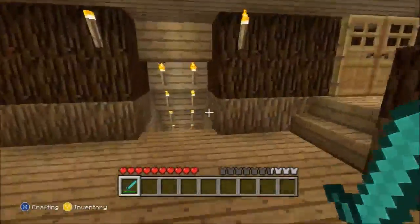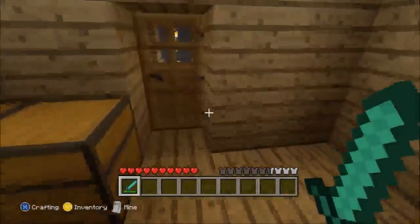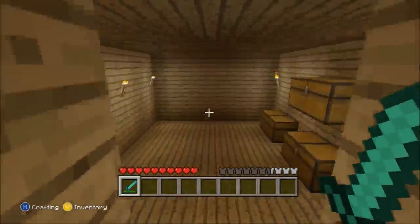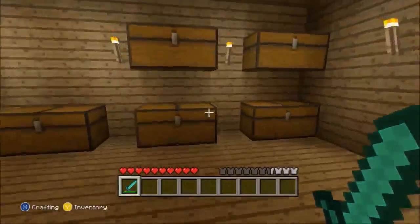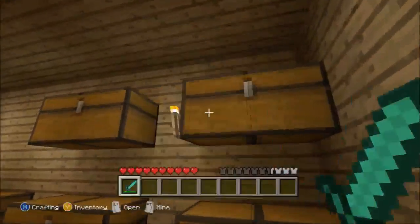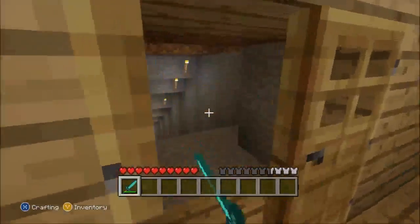Down here towards the mine shaft this is still the same, but I've actually added another little storage room that can extend out farther. This is all cobblestone and I've gotten all the stone from this really big room.